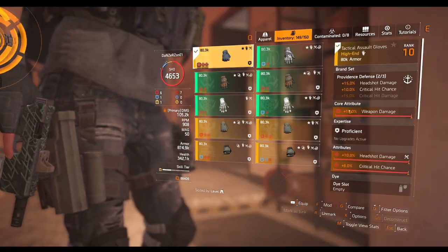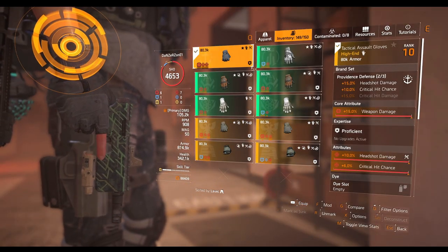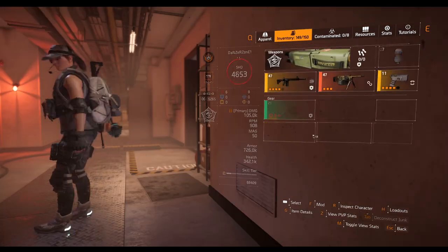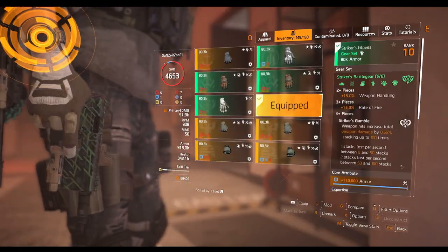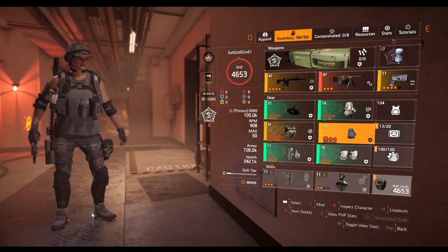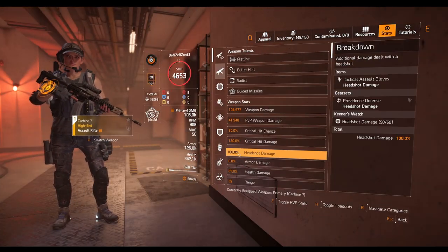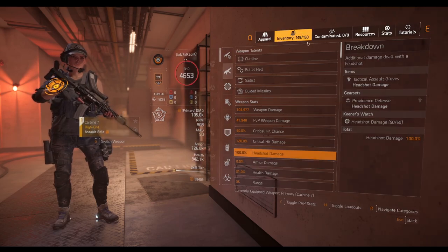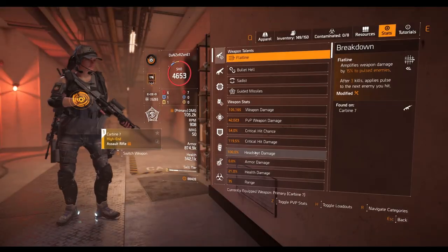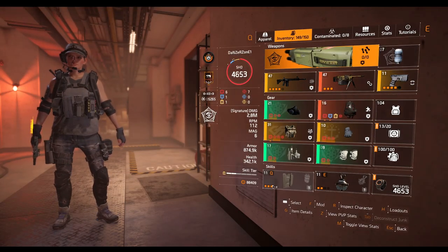The first set piece bonus for Providence — the headshot damage — is not active. If it were active, I'd have 100% headshot damage. So the first-piece set bonuses for high-end gears are not activating with Ninja. The fix is the same: take Ninja off, put something else on, take the gear off, put something else on, swap the gear back in, and there we go. Now look — headshot damage is active. Take Ninja back and you can see it's working.